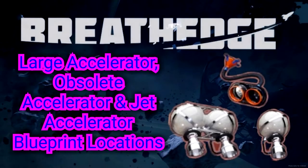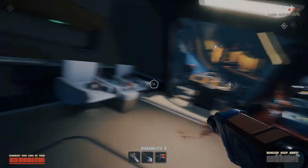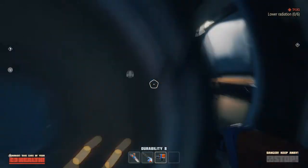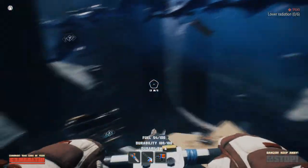Welcome to Reaction Zero, my name is Tyrell and we're going over the blueprint locations for the large accelerator, obsolete accelerator, and jet accelerator in Breathedge. All of these blueprints will be first available in Chapter 2. The large accelerator will be located right next to the starting ship for Chapter 2. All of these blueprints will require a scanner to obtain.